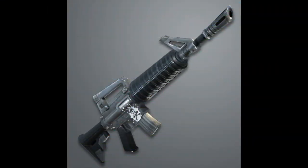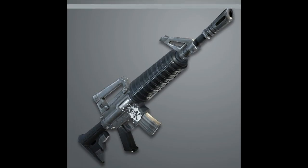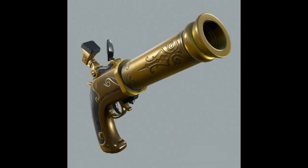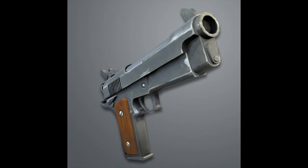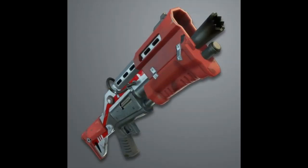The third challenge is a stage challenge. The first stage out of 5 is: get an elimination with a common rarity weapon — 1 elimination gets you 2 battle stars or 200 XP. For this stage you can only use the following: common assault rifle, common burst SMG, common drum shotgun, common flint-knock pistol, common heavy assault rifle, common pistol, common revolver, common suppressed SMG, or common tactical shotgun.